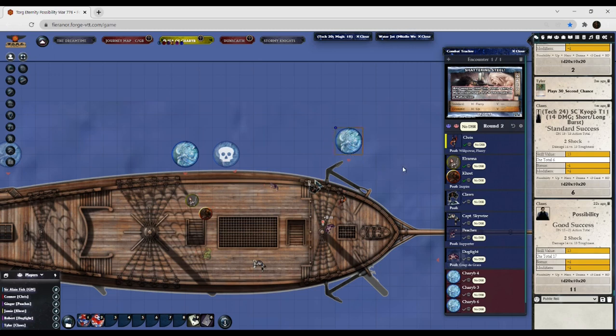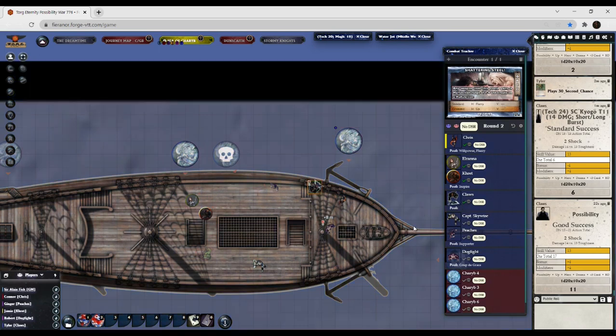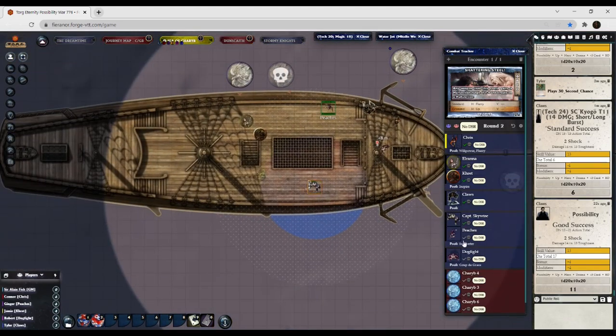Deselect — that is Claws. Don't forget to mark off seven ammo. Captain Skywise can't get up, he is basically unconscious.